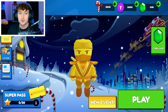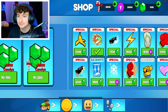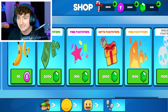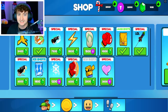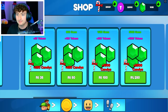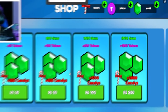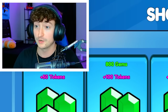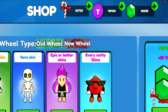Without further ado, let's go into the shop and get started. So we have the wheels, gems, emotes, trails — all you could possibly ever want. To kick things off, let's go ahead and buy some gems. 250 Robux down the drain. We got 5,000 more gems. We're gonna have to do that a bunch more times. Two seconds later — okay, we are now back with 46,000 gems.